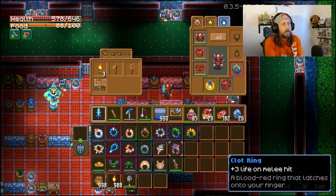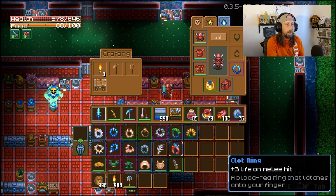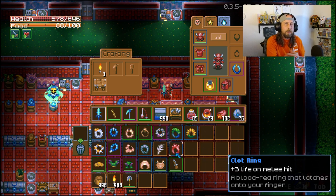Number 13 is the Clot Ring, which you don't necessarily need but it's great to have. It's dropped from defeating the Hive Mother — farm her a few times and you should get it — and it gives you plus three life on melee hit. Early on after you fight the bosses this is really useful as you branch out into areas like Azios's Wilderness. If you stack it with the Caveling Mother's Ring you're basically getting 4.6 health regen: 1.6 per second plus three life on every melee hit.